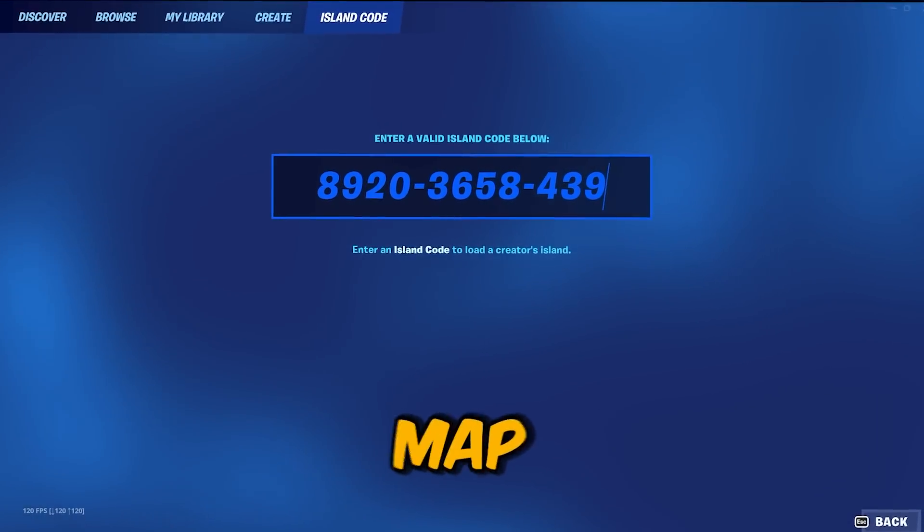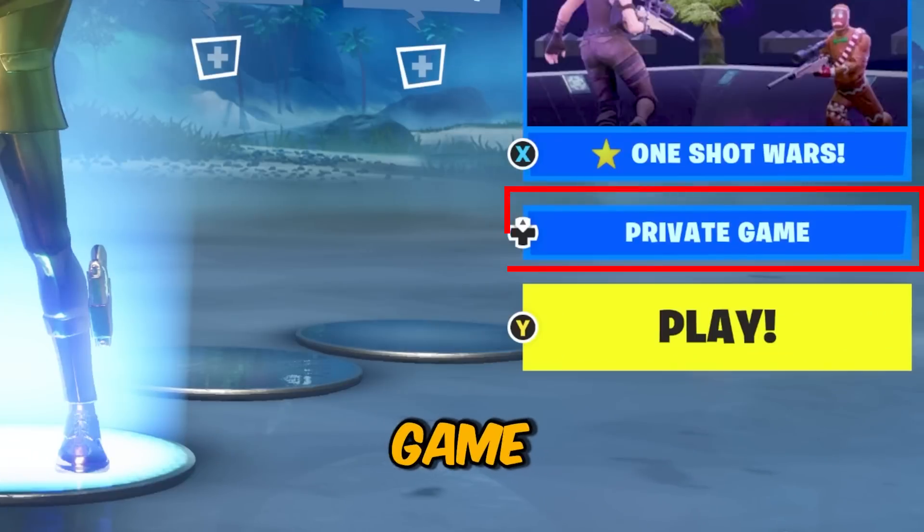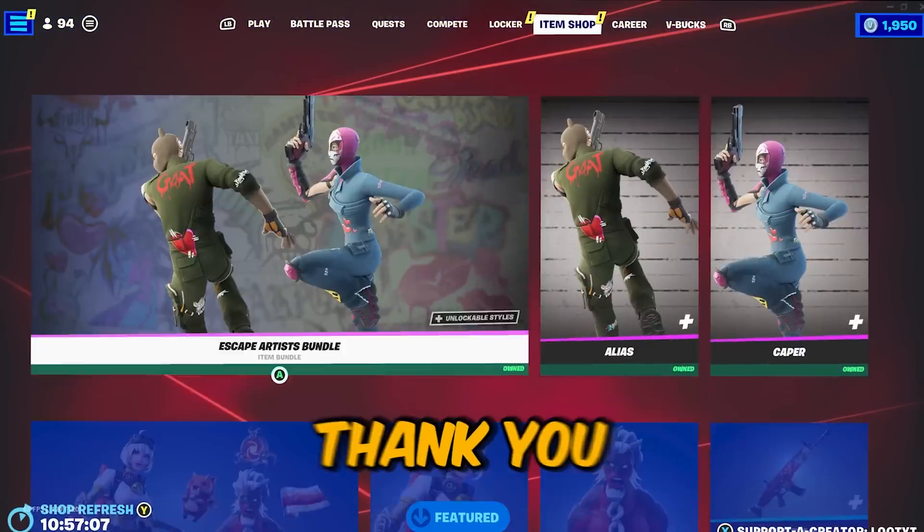Here is the XP map right here. Make sure you put in this code, then click enter, and then click play. Make sure you enter a private game. Also guys, to support me, make sure you use my code LUTWIT in the Fortnite item shop. Thank you very much.